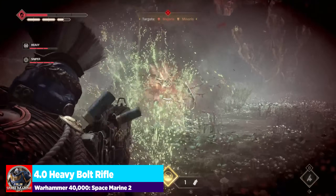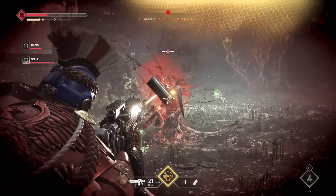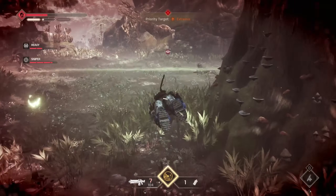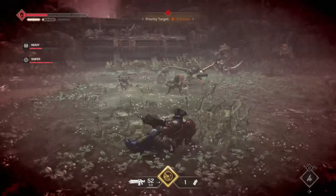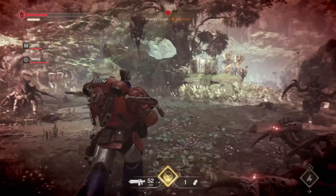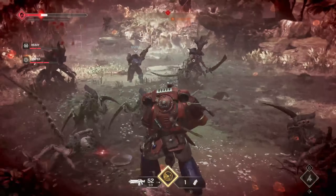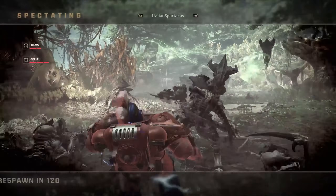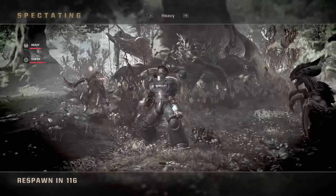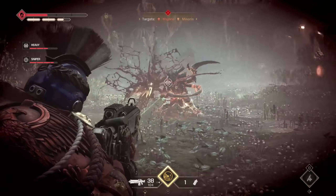Now for the heavy bolt rifle — I'm really excited for this one because it got a real good jump up in its damage, at least in how it feels. In this initial 4.0 footage it's just going to be sloppy. With the one clean kill here, we go from max ammo of 52 dropping down to 15 — that is 37 shots to put something from full health down to execute with the heavy bolt rifle in a 4.0 world.